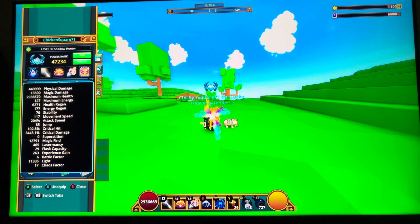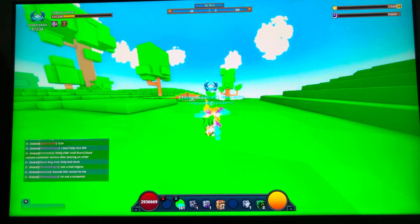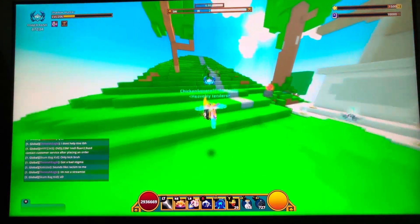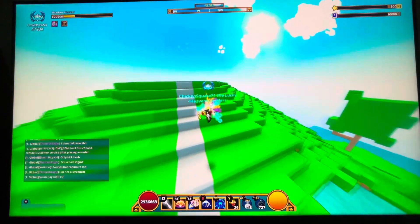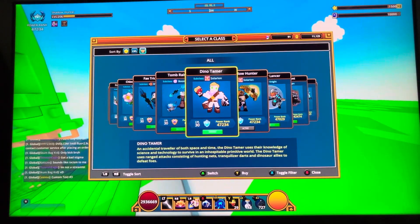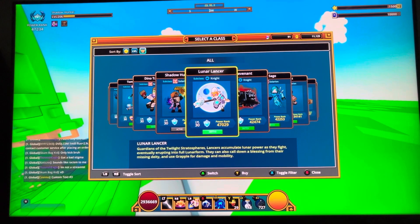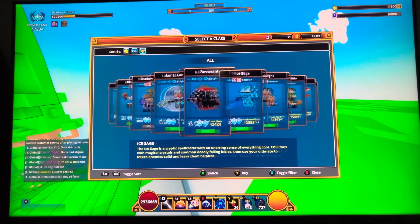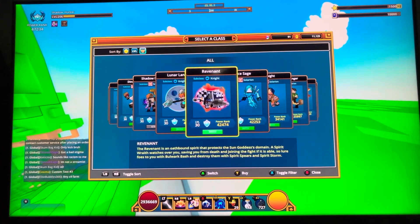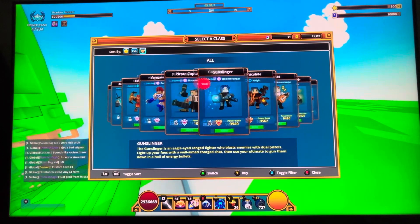I'm pretty sure I could have more stats but I'm not really into fishing so I don't do the new foods that give a little more. This is my favorite class — my second favorite would be Dino, then Lunar Lancer, and I'm working on those two. Eventually I'll have all of them to 25K and up; I just have the Mortar at level 30.